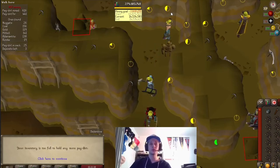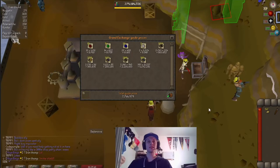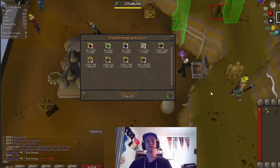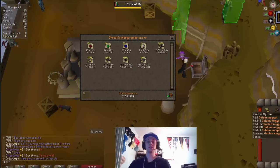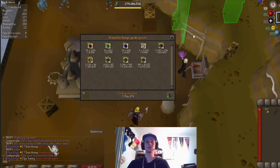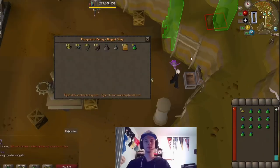Let's see how much 1.5 million XP past 99 made us, and then let's go spend those nuggets. On screen now you can see the price check — 1.5 million XP past 99 got us about 7.75 million GP. We also managed to get 547 golden nuggets, so let's spend those and see if we can get an onyx.